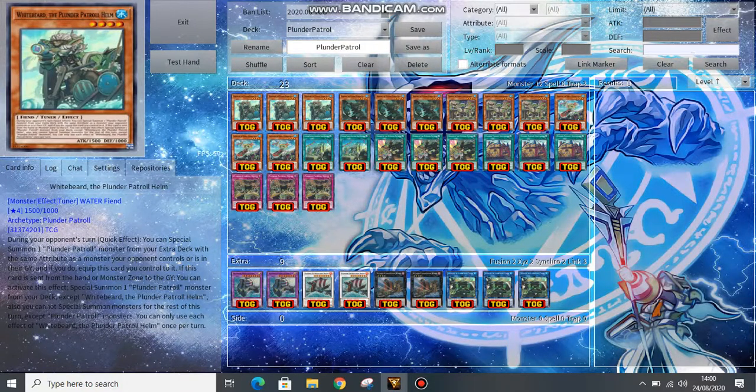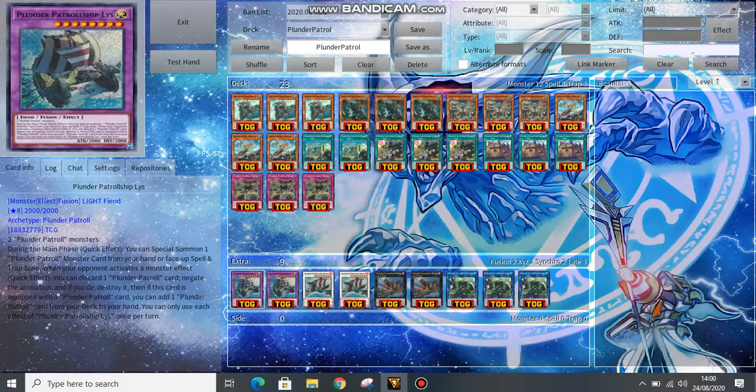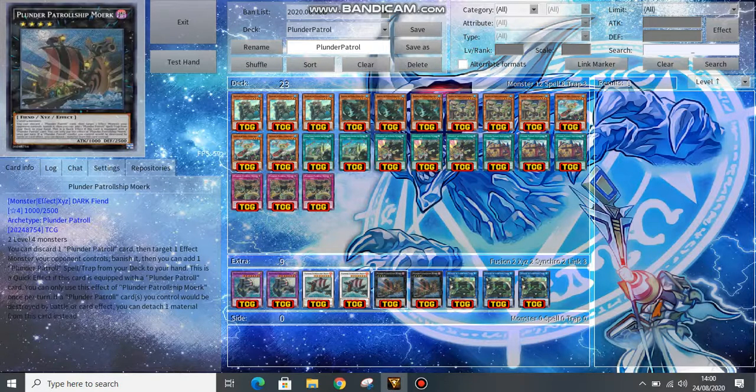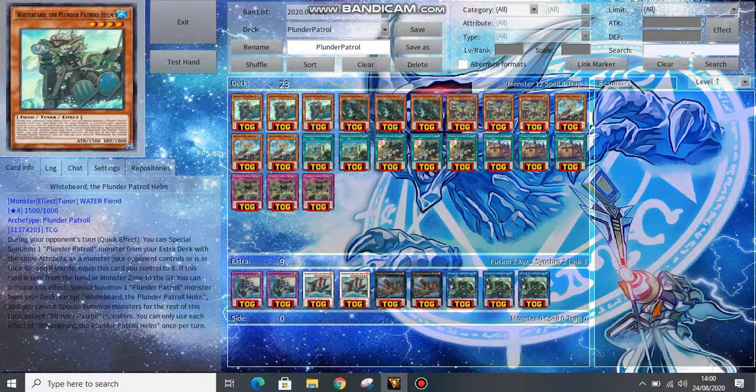Two of our captains have the effect to summon one of our ships from the extra deck, and the other ones just extend. So right here we have Whitebeard — on your opponent's turn, you can summon a Plunder Patrol from your extra deck with the same attribute as a monster your opponent controls or is in their graveyard. Probably his best effect is his second effect: if sent from your hand or monster zone to the graveyard, you can summon a Plunder Patrol straight from your deck.